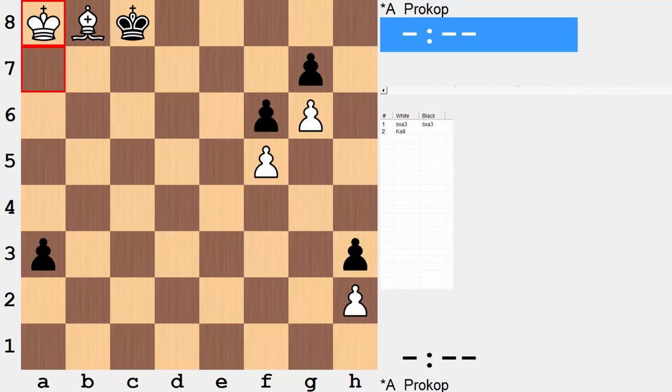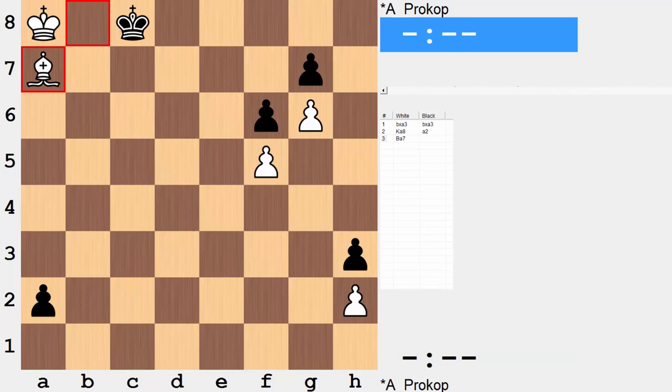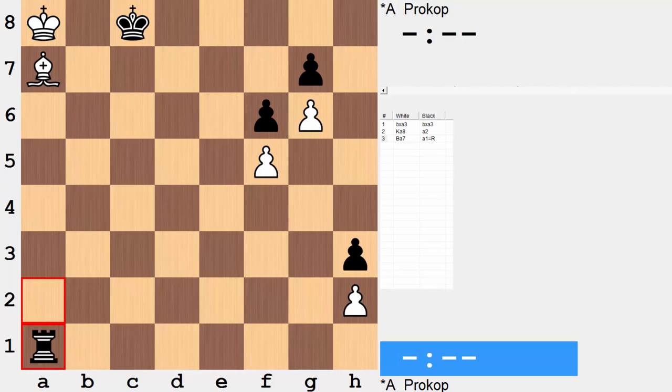Black is needing to push. The threat here is bishop a7, bishop d4, stopping the pawn from promoting, so you need to push right away. a2, bishop a7 still — and now what does black do? You have to promote yet again, and the big question is what to promote to exactly. The typical promotion to a queen is now stalemate. And similarly, promoting to a rook — that's stalemate too.